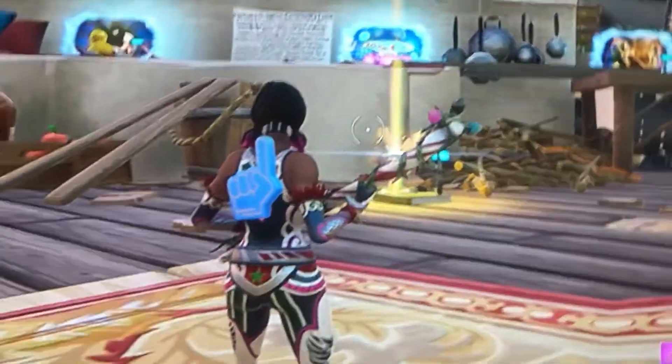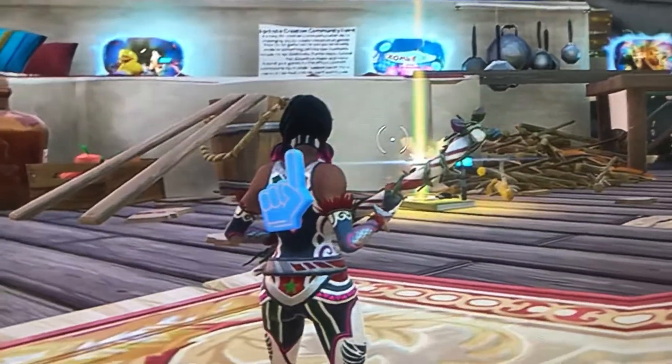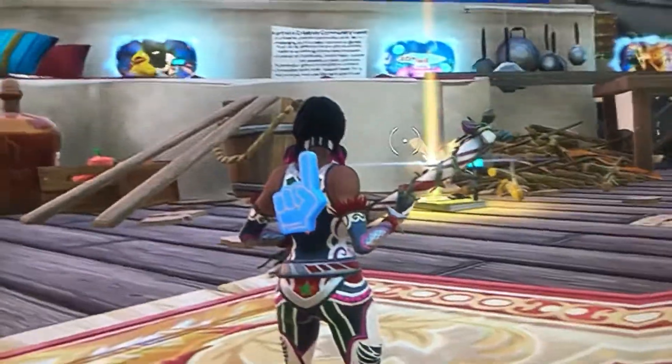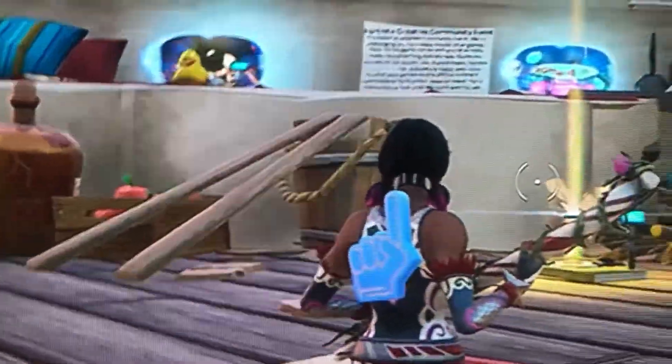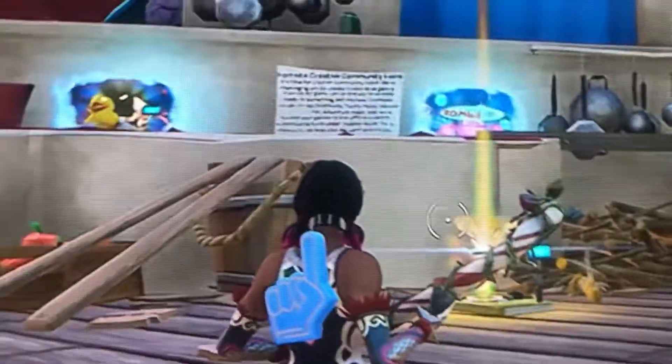Welcome back to another video. Today we're looking at this season's FNCS rewards, which are based around a blue theme. First off, we have the back bling — it's like a number one design, really cool, and it's super small, which is great because it doesn't get in your way. It's one of the few back blings I'd actually use.